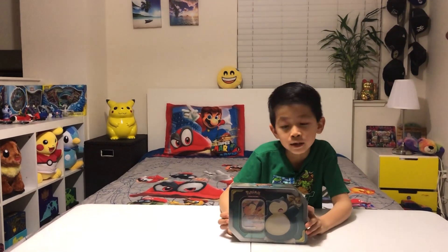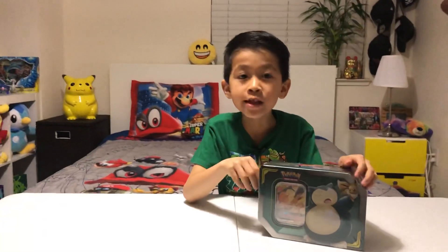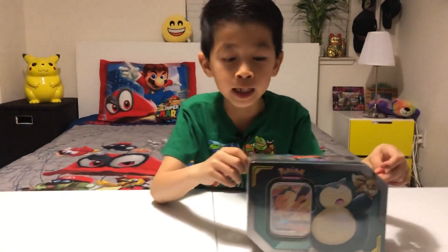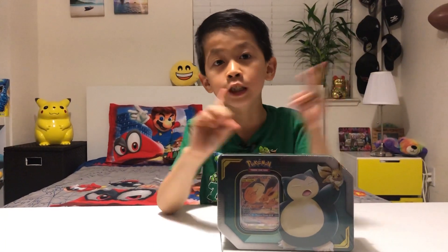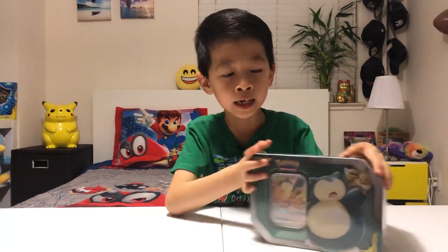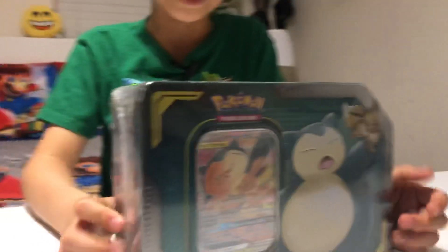Hey, what's going on guys, Tommy here. Today I'm gonna be opening up this Eevee and Snorlax Pokemon GX tin. There are three kinds: the Venusaur and Celebi GX tin, the Zekrom and Pikachu GX tin, and today we're opening the Eevee and Snorlax GX tag team one. Each includes the same things except different promos, and the cool thing is the promos are full art. Here's the front, here's the back — now let's see what's inside.